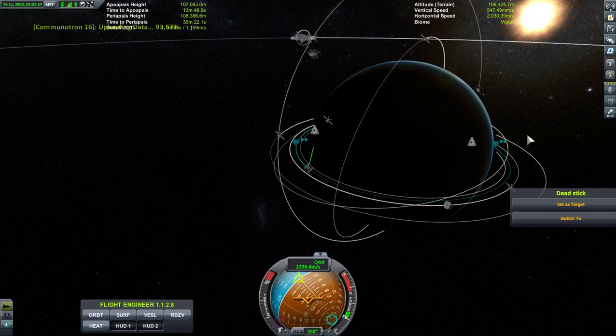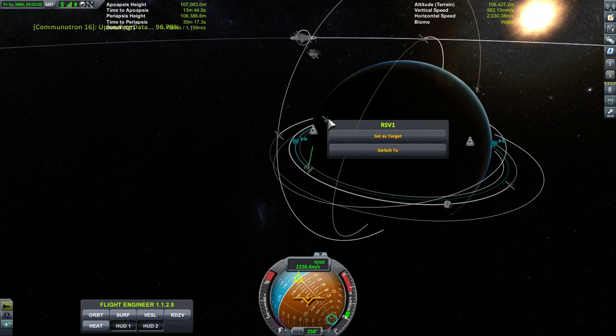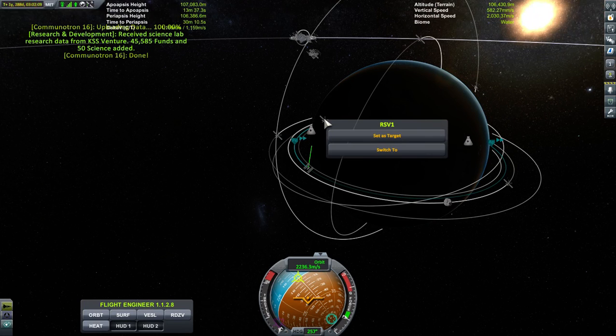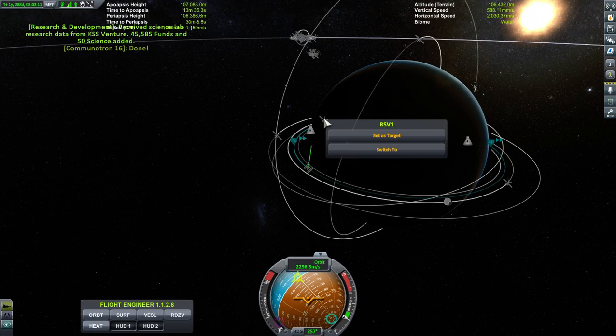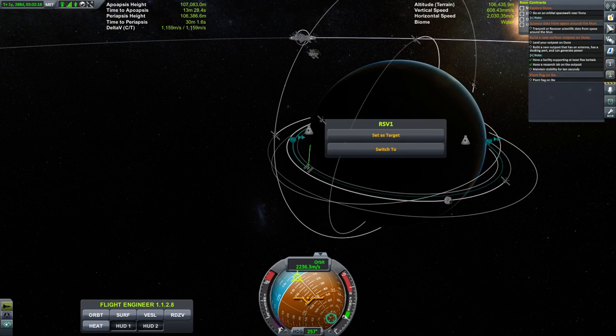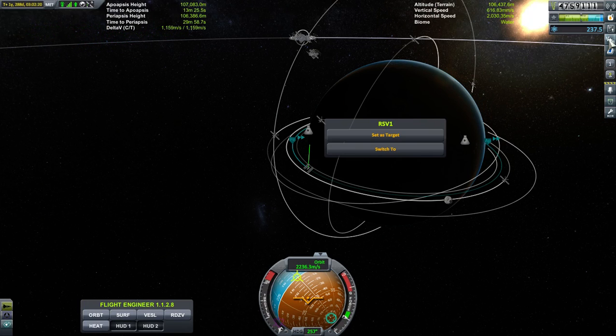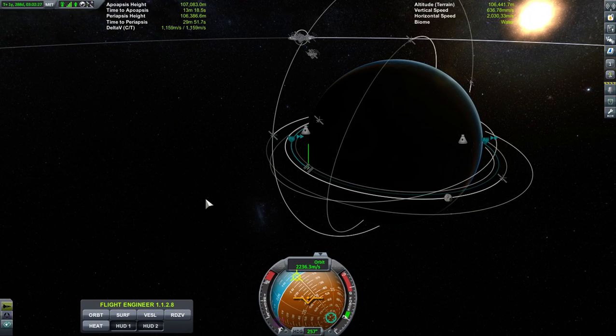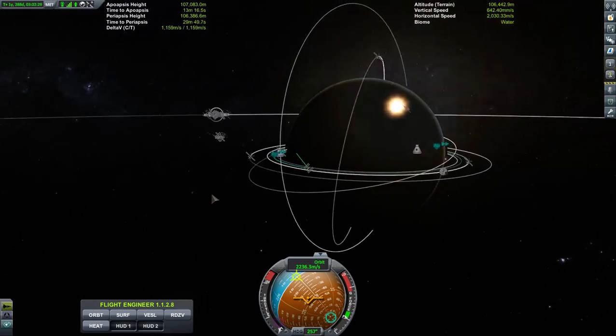91% done. This was a — I don't want to say failed — mission that didn't turn out the way I wanted. But that was a lot of data — we got 237 science. Sometimes my science is reduced because I've already completed the tech tree.